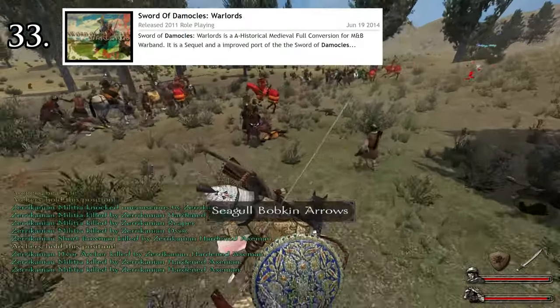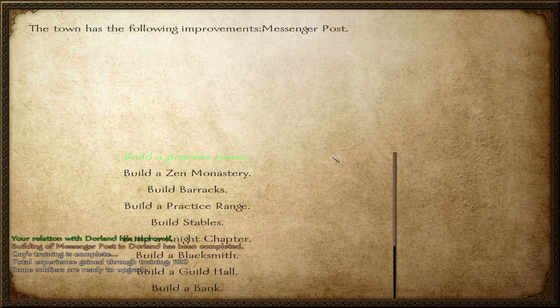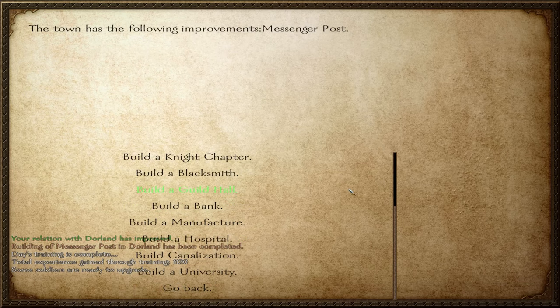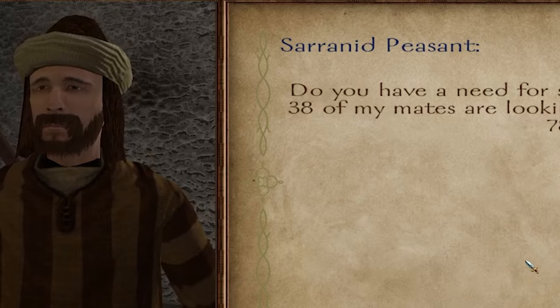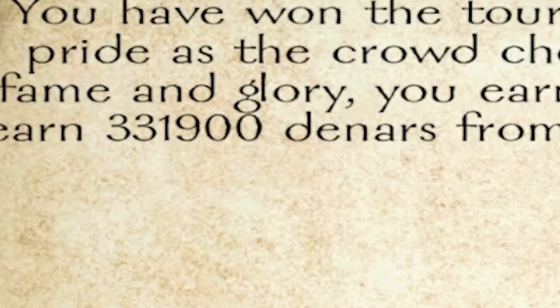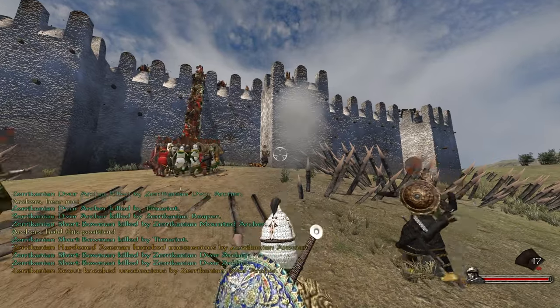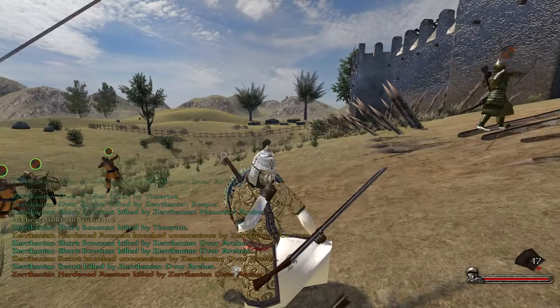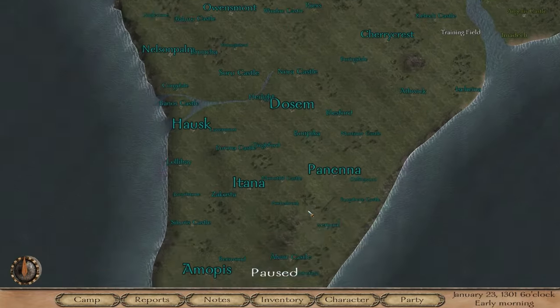Number 33: Sword of Damocles. This mod was one of the first to greatly expand upon kingdom management, adding a lot of improvements to settlements. I'm also low-key mad that no other mod went as far with how much you can bet in tournaments or how many recruits you can hire at once — you can make hundreds of thousands of denars from a single tournament, which helped skip a lot of grind in early game. However, while SOD brought a lot of nice changes, there's little to no change to scenery or core mechanics, and the map is simply too big for no reason.